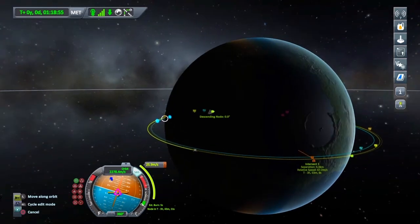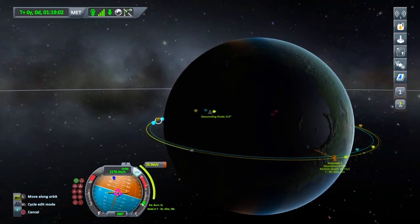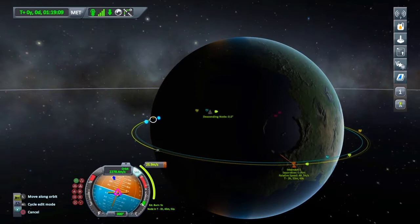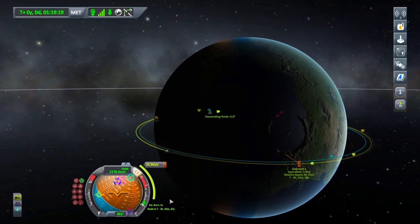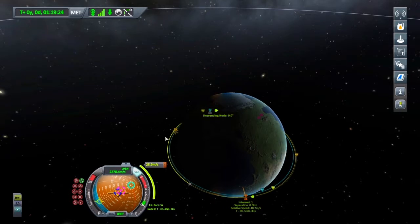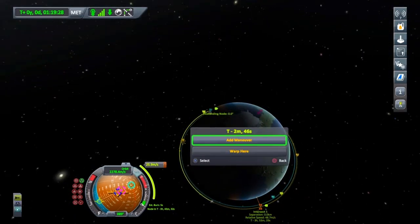I'm going to try and get this as absolutely close as possible, but if you're struggling just try and get below five kilometres to start off with. There we go — that's zero kilometres away and our relative speed at the time will be 48.7 metres per second. I'm going to lock to that manoeuvre; it's in three hours and 43 minutes, so I'll fast forward through until we're about ready to make the burn.